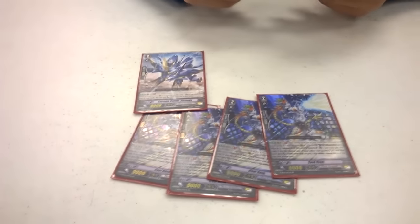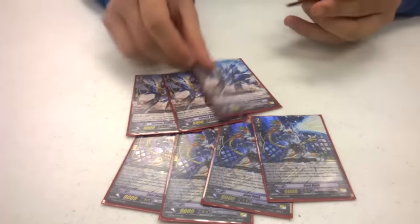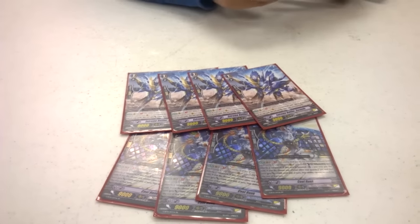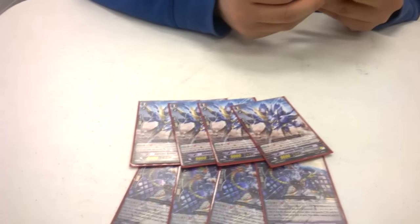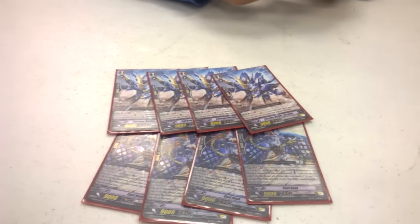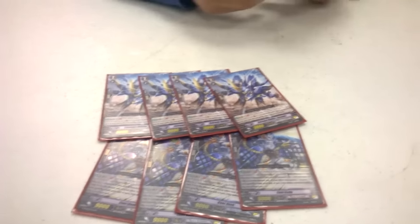For grade twos, I run four Hanks. When he's boosted, counter blast one to stand a unit and give it plus 5K. Then I run four of what's basically the best card in the deck — whenever you're free-standing just get plus 5K. Mostly everything in this deck stands and gives an additional 5K, so it's a free 10K and a free stand.